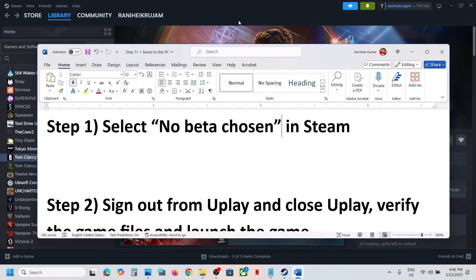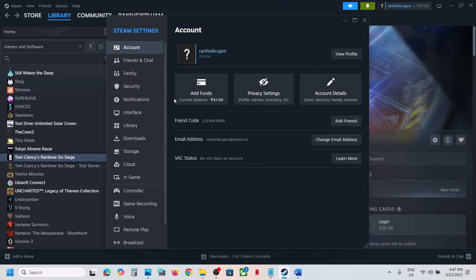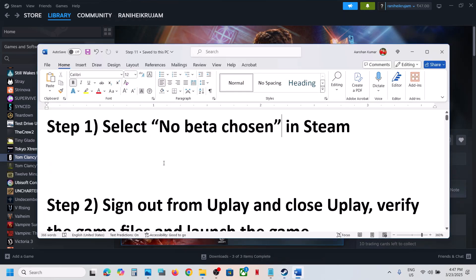The first step is to uncheck beta in Steam. Go to Steam, click on Steam, go to Settings and then go to Interface. Now over here, if Steam beta update is selected, you can select 'No beta chosen'. Select this option and then launch the game and check. This has worked for many players so it might work for you.